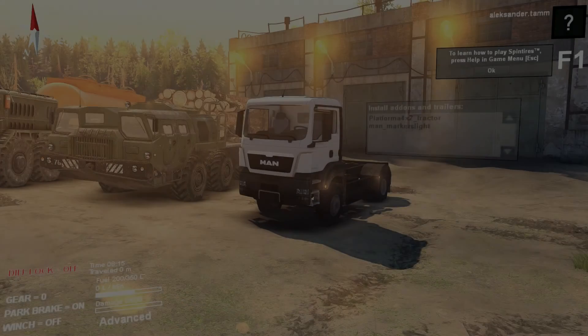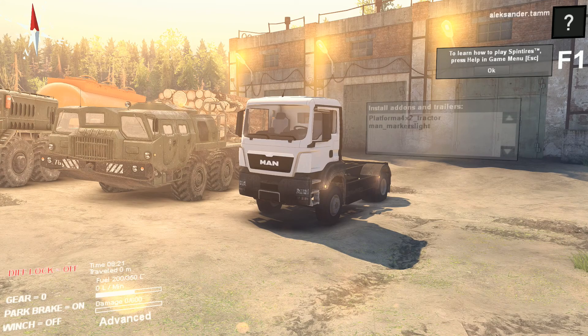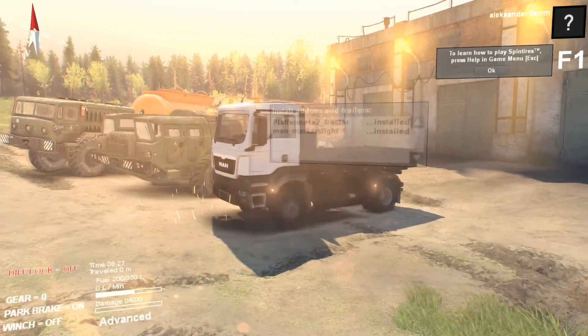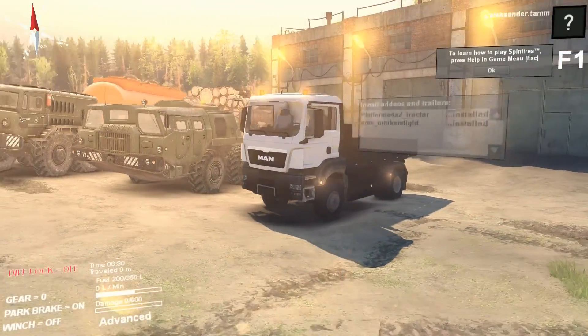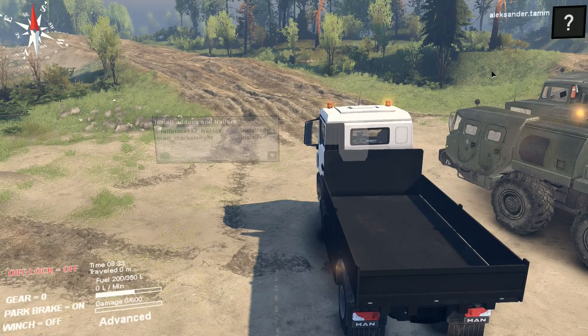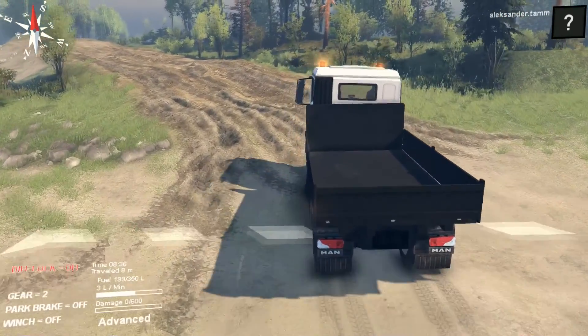Hi guys, Beerus here, and today we are back in Spintires again doing a truck. Today's truck is a MAN TGS 4x2. We have two options: a MAN with beacons, which is cool, and a kind of platform and tractor platform to carry loads and stuff. We are on the Volcano map and I want to test it out in the toughest conditions.